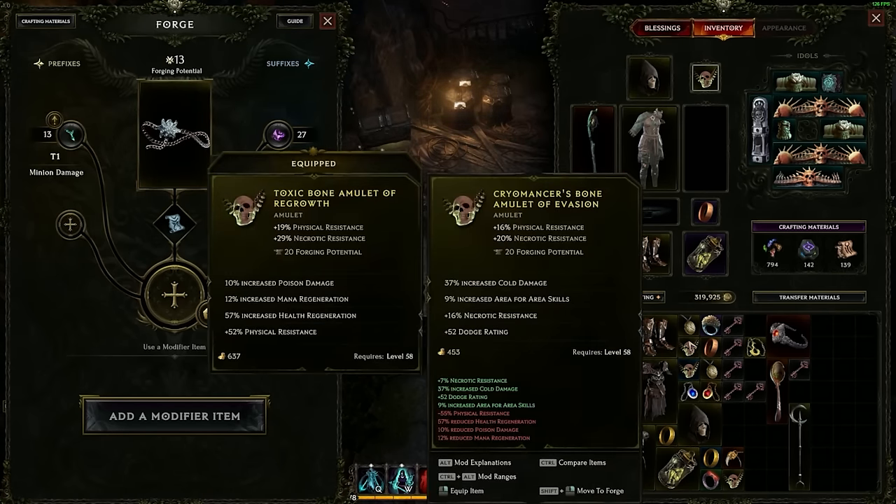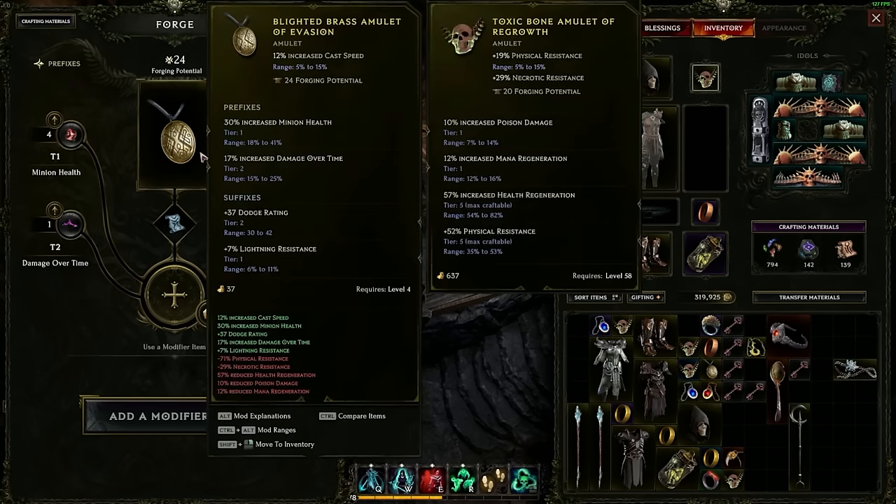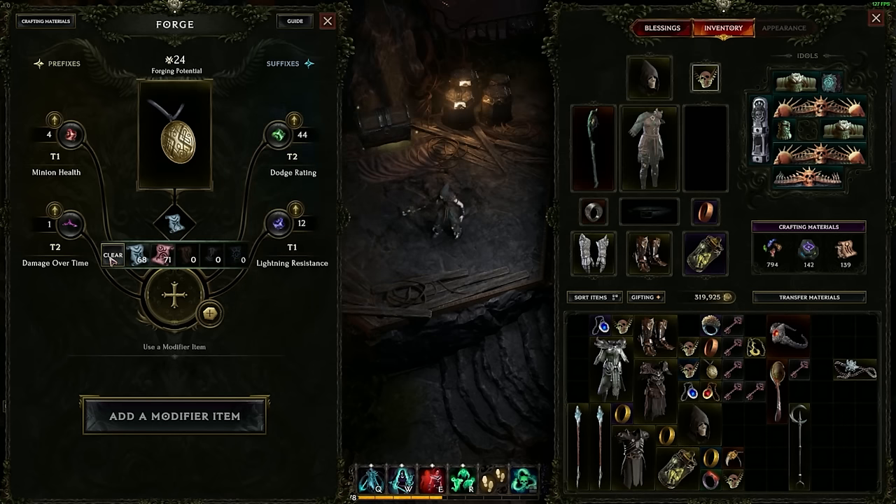Let's say I've got this amulet here. This amulet only has 7% lightning resistance — it's a tier one. If I was fighting a boss that was hitting me really hard with lightning, I could just craft on the fly and increase my lightning resistance.